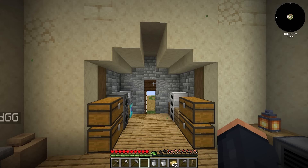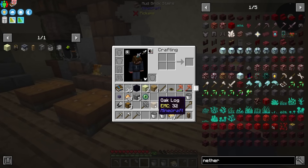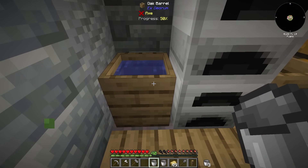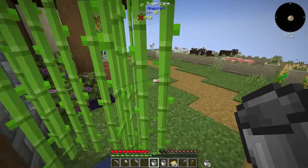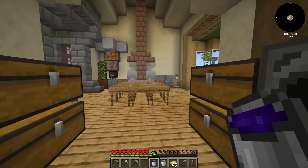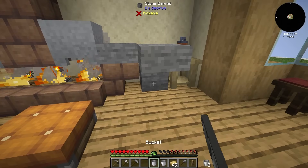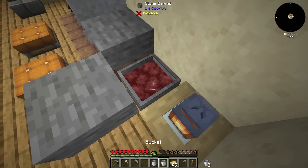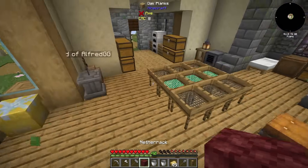In the meantime, while I'm waiting on this, I should be able to start working on my netherrack. We are going to need a bucket of fluid here — I remember I placed one over here of the witch water. We place the witch water inside of the barrel, and then we just need to use a bucket of lava. And that produces netherrack, just like this.